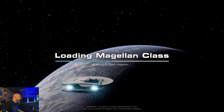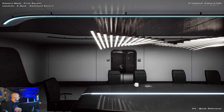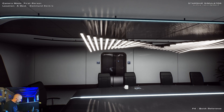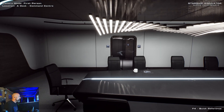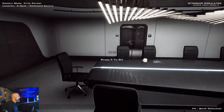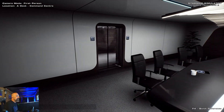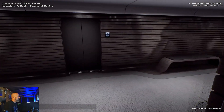We will load this Magellan-class — neat-looking ship. Warning: the game can cause flashing lights. This is a multiplayer game, so different people can take different commands. It says a new person has entered the ship.